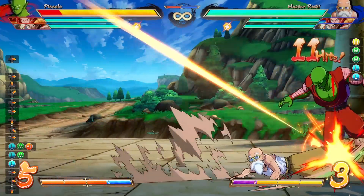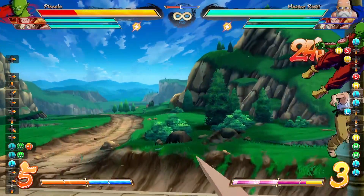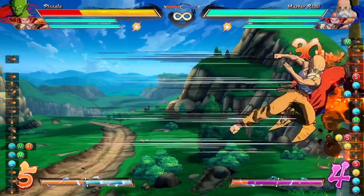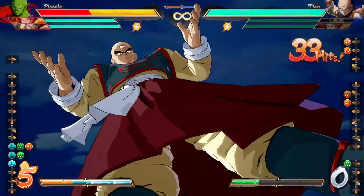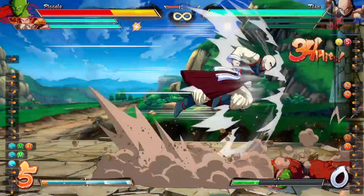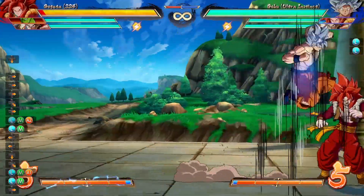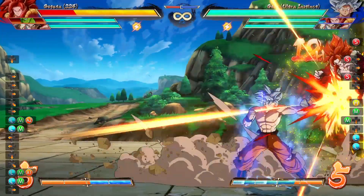Once you understand these rules, you can actually apply it to Z-changing from other characters. Any character that has a good sideswitching special move or super that keeps them high up can utilize this setup, allowing them to go for this cheap mixup without even having to land the hit as Super Saiyan 4 Gogeta. Make sure to experiment with your own characters and find out how you can use this setup with your own team.